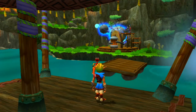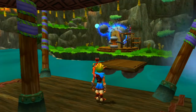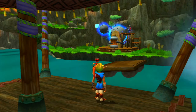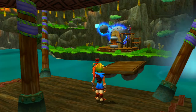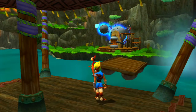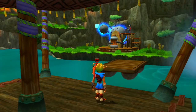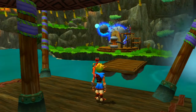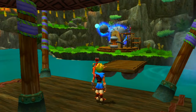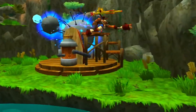Hey guys, welcome back to a new episode of Jak and Daxter: The Precursor Legacy, part of the Jak and Daxter HD collection on the PS3. Last episode we did Boggy Swamp. This episode we're gonna go to the next area, fight the claw guy, then go through Mountain Pass. We might hit the Volcanic Crater on the way, so let's talk to Kira — I'll be right back.